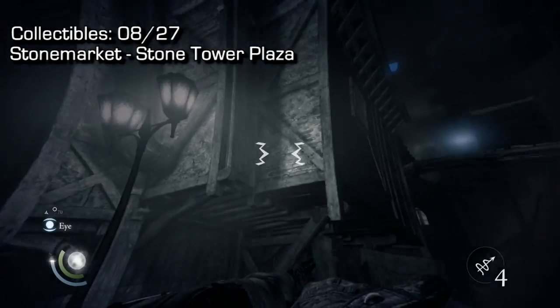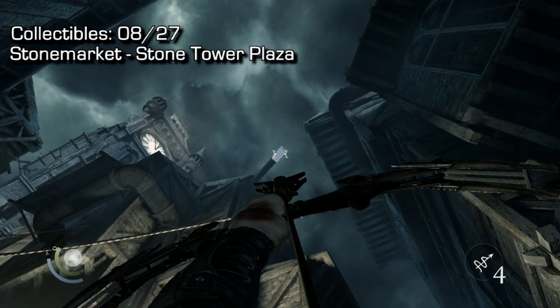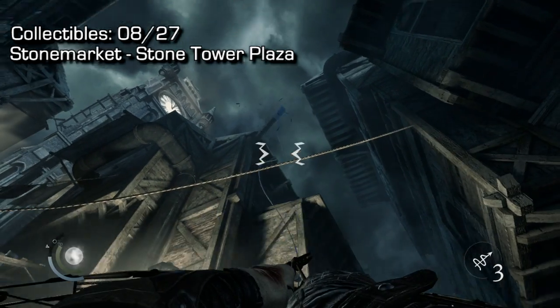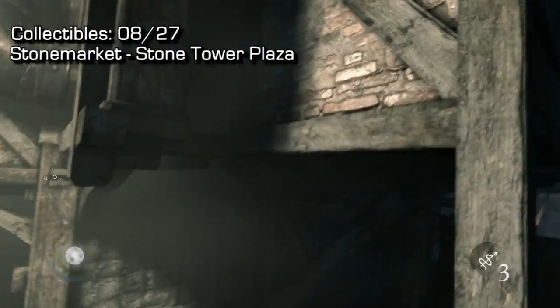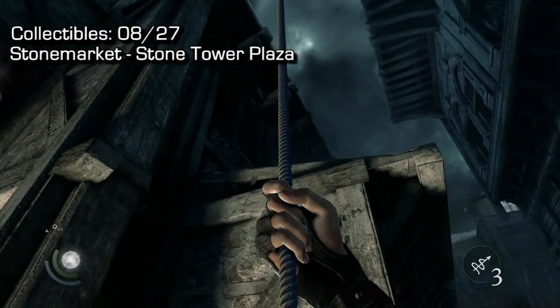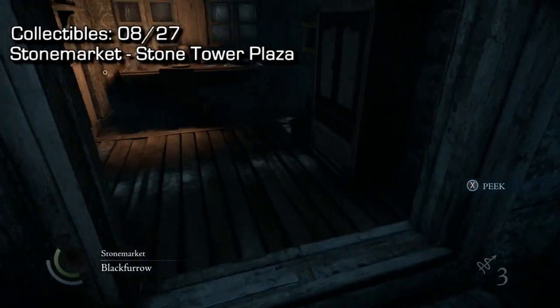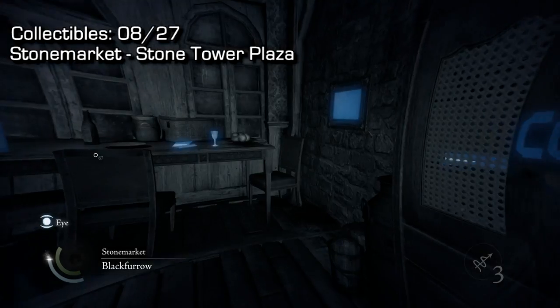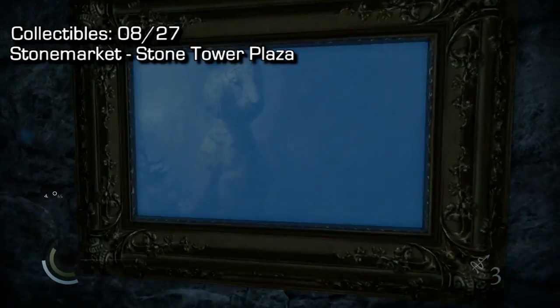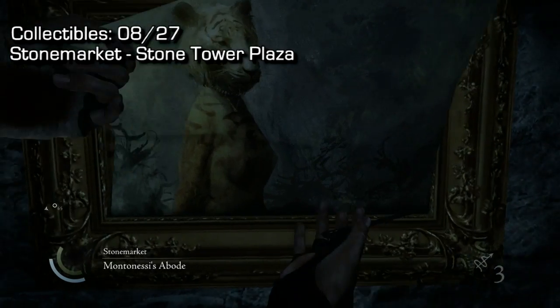You saw exactly where I was on the map. Watch out for guards. I'm gonna aim directly above me to catch my rope arrow onto that ledge, then climb up and jump onto the rooftop to find an open window I can crawl through. There is a painting on the right-hand side which I can cut out — that's my eighth collectible.